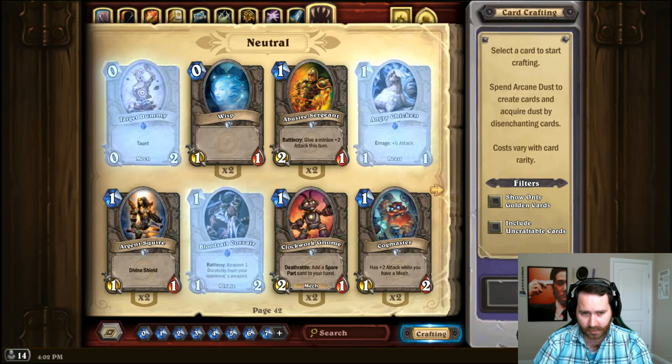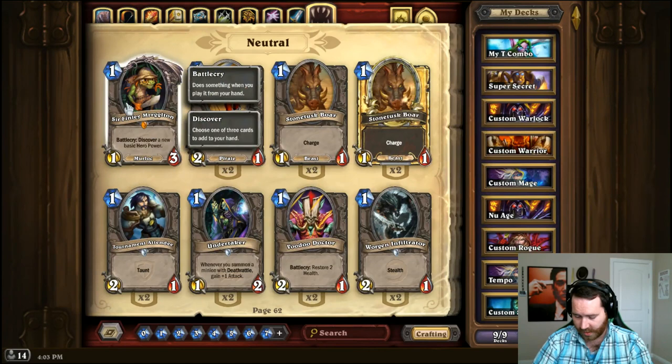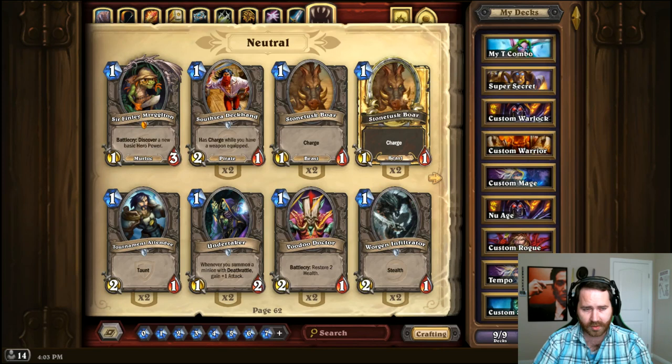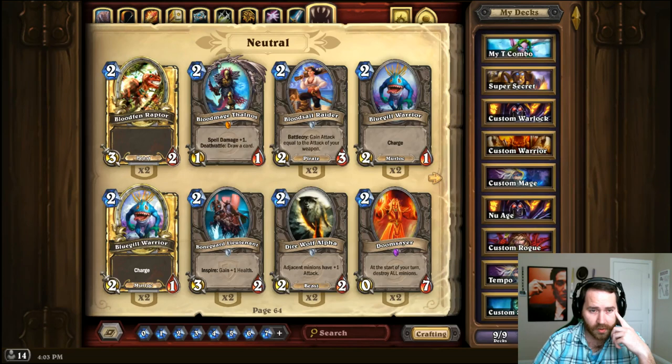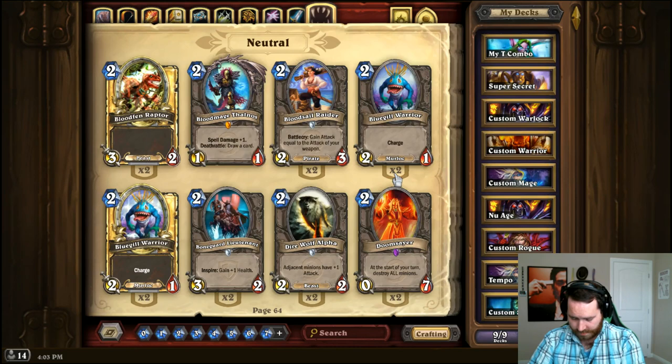Now we're into neutrals. For Sir Finley, it's pretty hard to replace him — I'd replace him with an early game minion that gives you better tempo so you care less about having a weaker hero power. For Blood Mage Thalnos, replace with a Cobalt Geomancer or a Loot Hoarder depending on what you need: do you need cheap spell damage for 2 mana — run the Geomancer. Do you need early game card draw — run a Loot Hoarder.